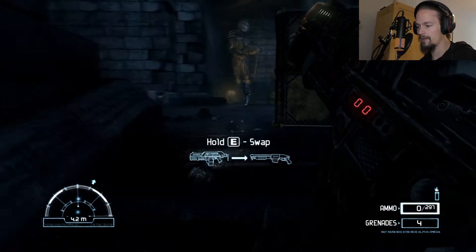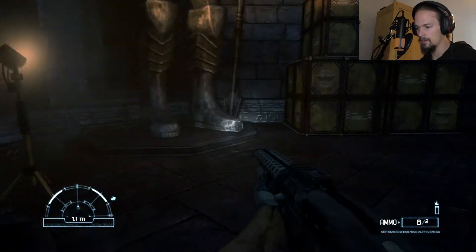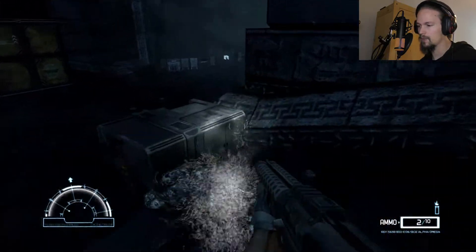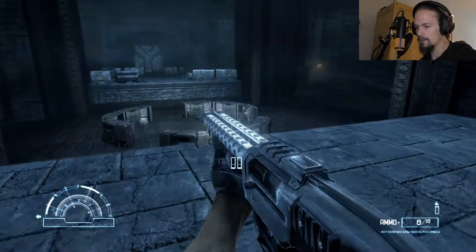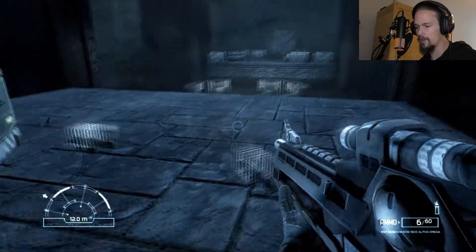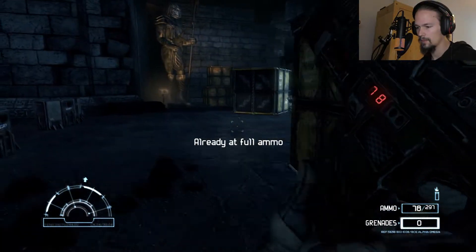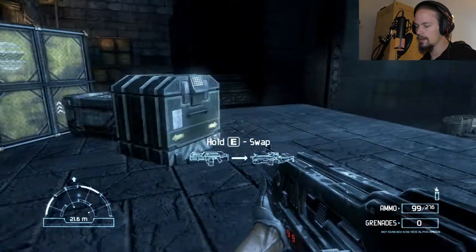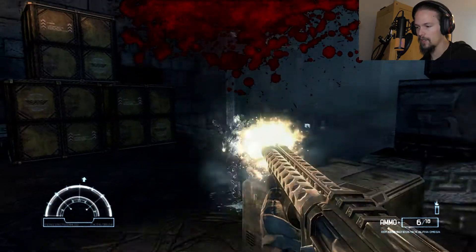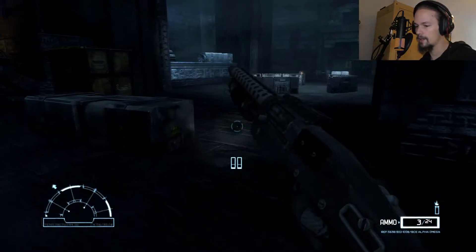Give me a shotgun! We got the shotgun. Where is this? Seems to be the weak spot. We'll keep the shotgun now. I think we will leave the pulse rifle. We lost our grenades anyway. We will keep the pulse rifle and the shotgun. I think the shotgun is better against the androids.